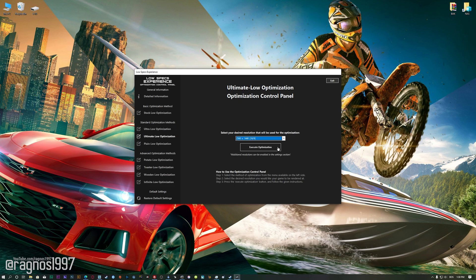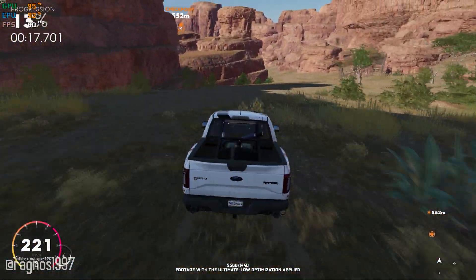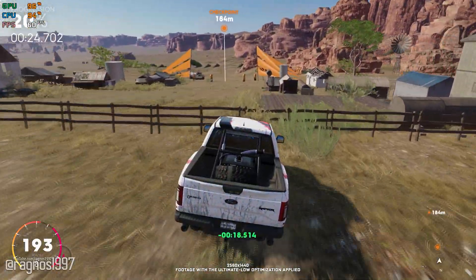Once you decide which optimization method and resolution you are going to use, press the Execute Optimization button and then start your game. Also, if you are not satisfied with what you see, simply choose the Restore Default option, which will restore your game to default settings. That's all from me for now. If you like what I do, please be sure to like the video and subscribe to the channel for more similar content. I'll see you all next time.